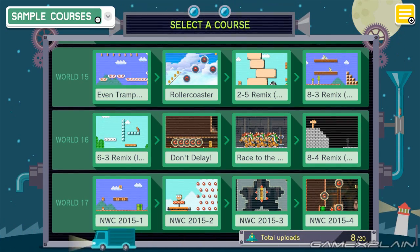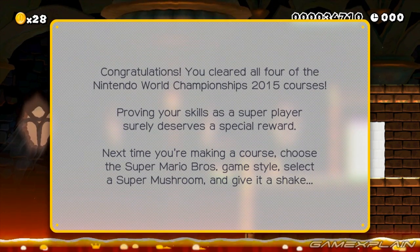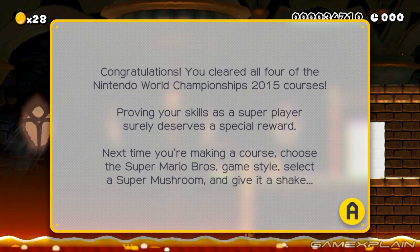Then once you have the championship stages, just access them via the course bot and complete them too to unlock your Skinny Mushroom prize. And there you have it, the Skinny Mushroom is now yours.